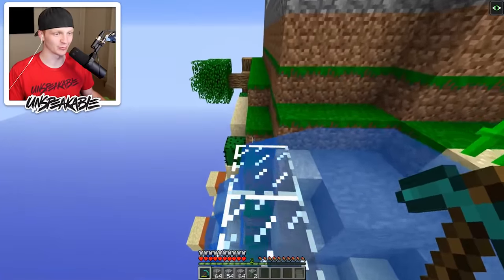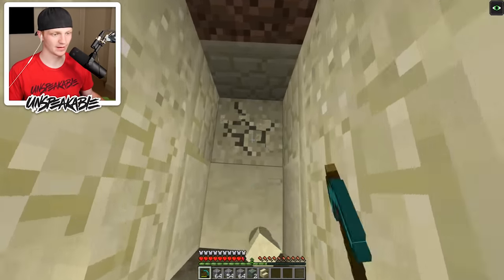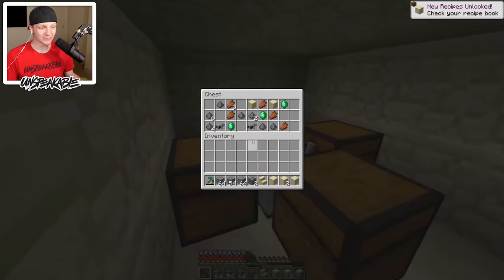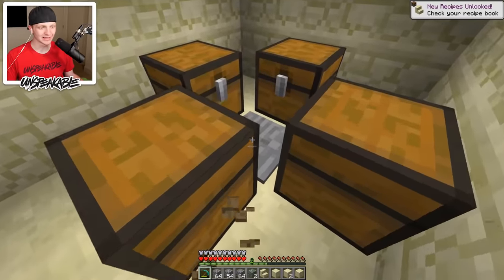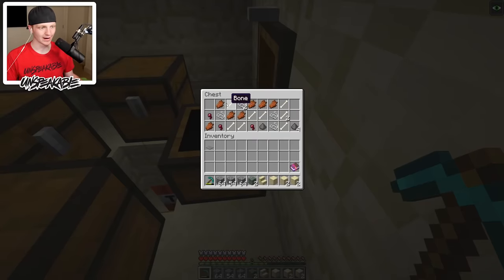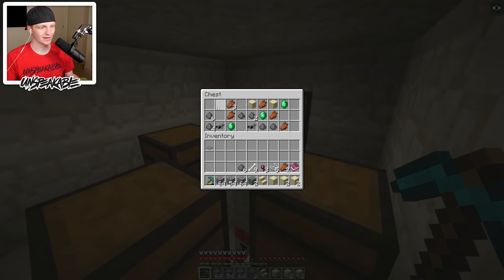Oh, there's a desert temple! Let's see what's inside here. If I find something cool, do you want anything? A desert temple? Yeah, I just found a bunch of chests — four chests! What's in them? We got a bunch of rotten flesh and string, not really too much. That's what I was talking about when I found all those diamonds at one time and you said I was cheating.